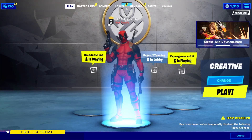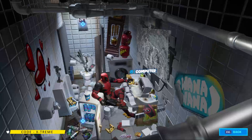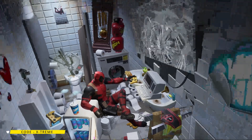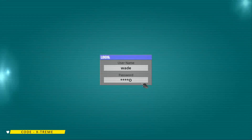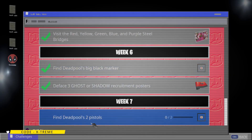Hey, what's going on everybody, welcome back to the channel and welcome back to Fortnite. In this video I'm gonna be showing you guys how to complete a challenge from Fortnite Chapter 2 Season 2 Week 7 Deadpool's Missions. The challenge we're gonna be doing in this video is going to be find Deadpool's two pistols.